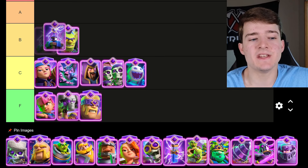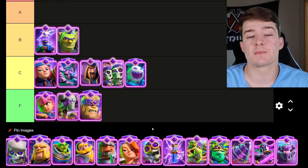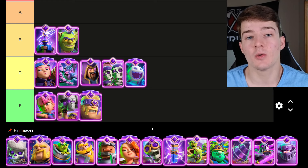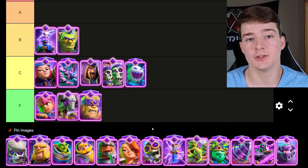The next card going in B tier is the Evolved Tesla. This used to be potentially the most broken evolution in the game, but in the last set of balance changes they removed the Death Shockwave, so now the Evolved Tesla is significantly worse, and it's more manageable to actually break through it, making it a more balanced evolution.